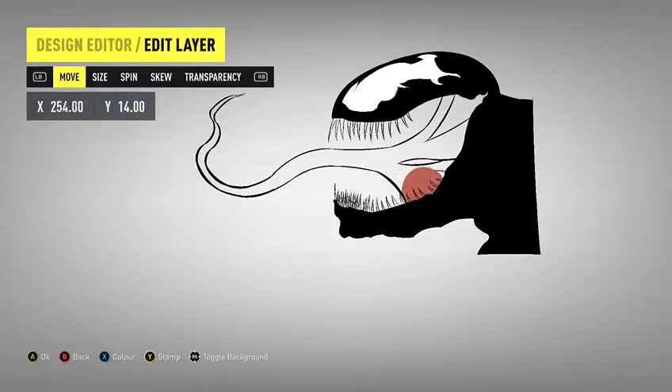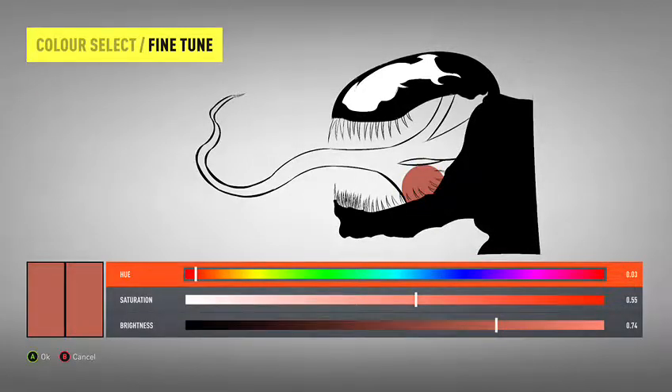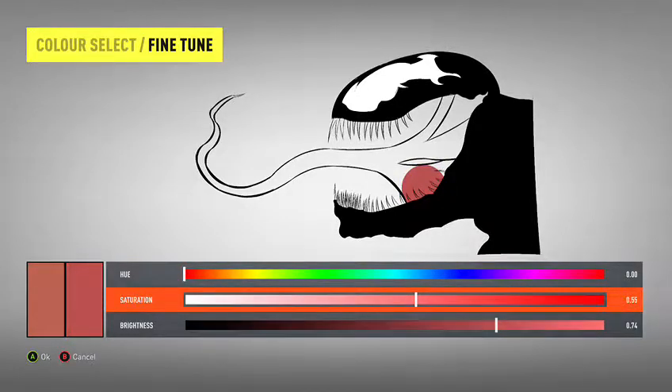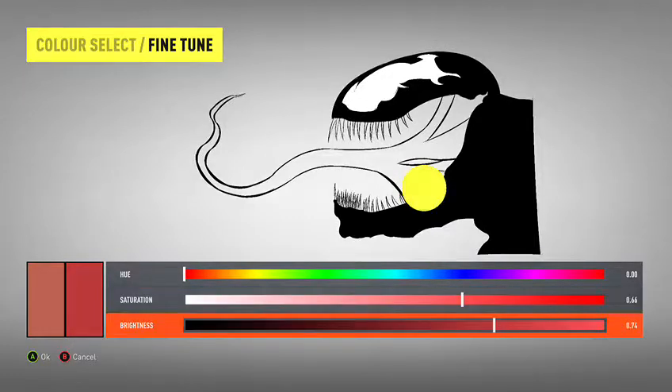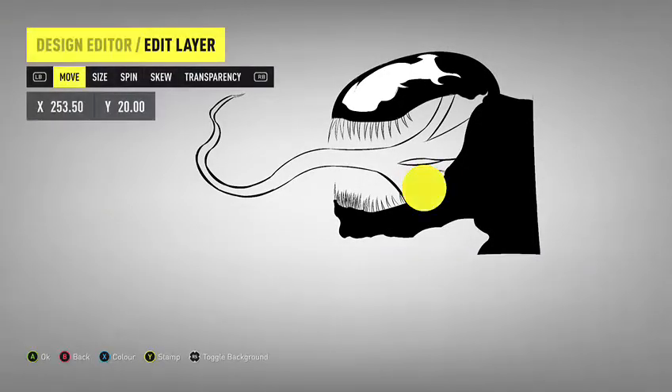I want to cover the dark colour so that I can then make it lighter. Hue zero zero. It's a little more pink than that — a little less. That'll do. First time I've ever seen the colours as numbers.